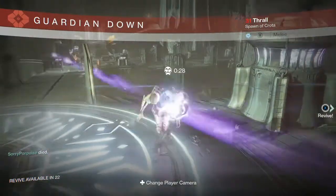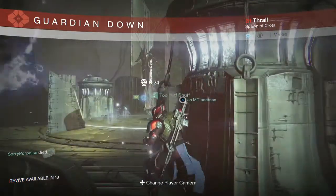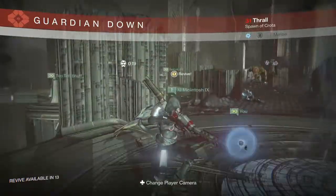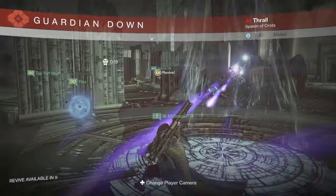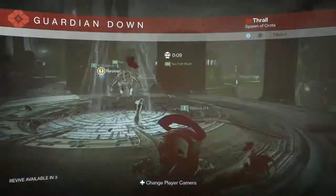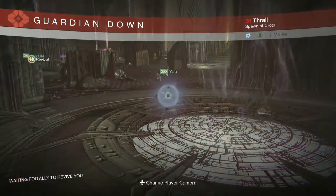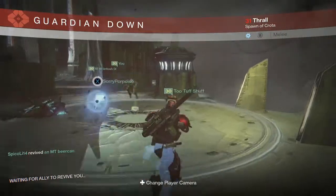Just make sure to stay alive the best you can. The best strategy we found was having the top guys snipe to help out the bottom after we had three guys up top. Your main objective is to kill those guardians with the sword. As soon as you kill the sword bearer at the bottom, you want to move up top as quickly as you can across the bridge.